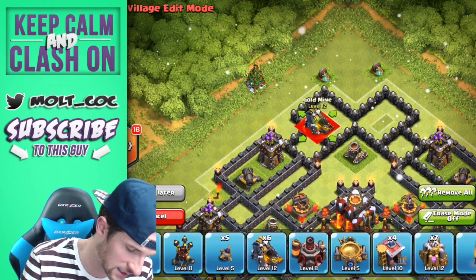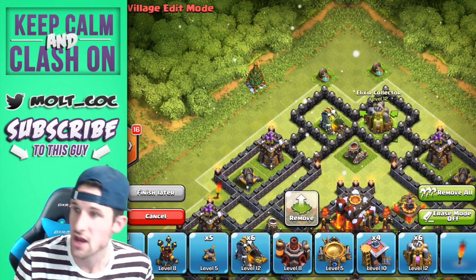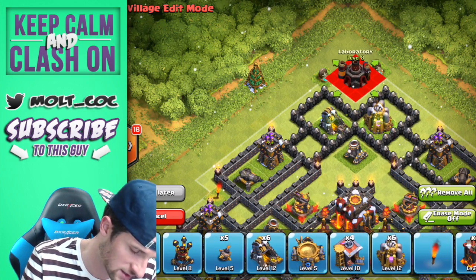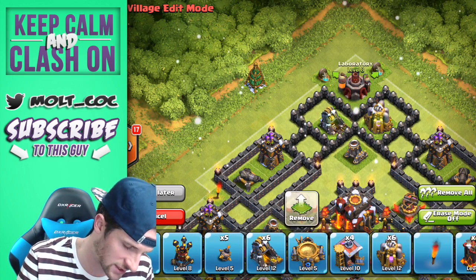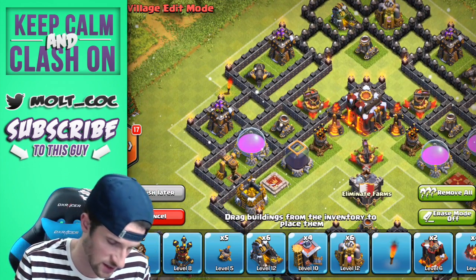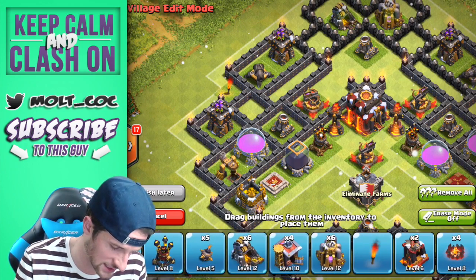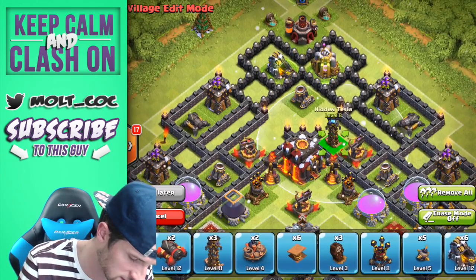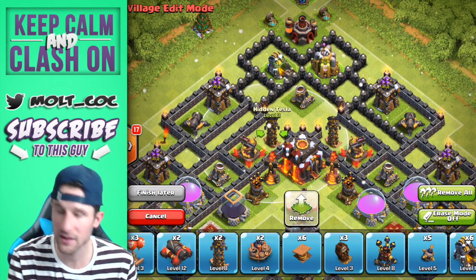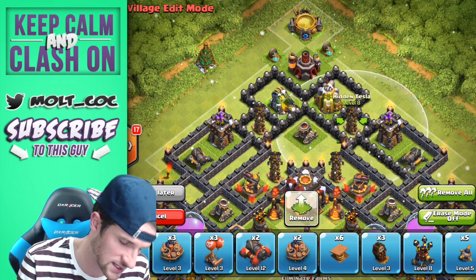We'll bring in a gold mine here and an elixir storage there. Let's put our laboratory here and throw our spell factory up towards the top of the base. Now let's bring in our teslas — we're going to throw one right here, one right here, one right here, and one right here.